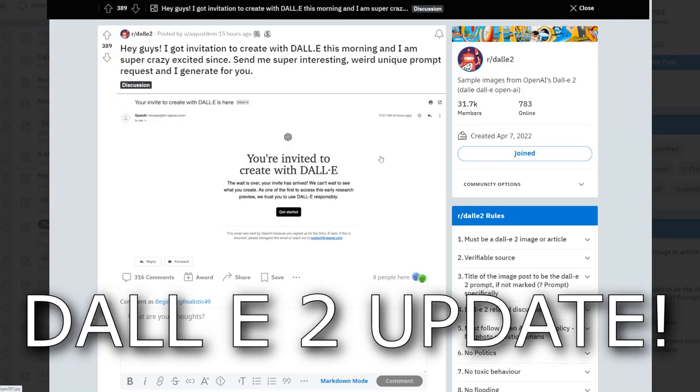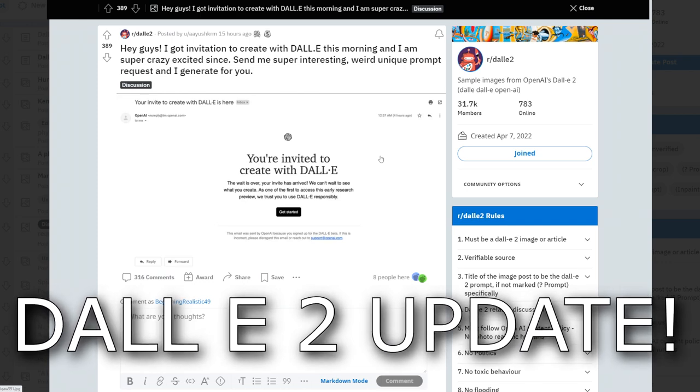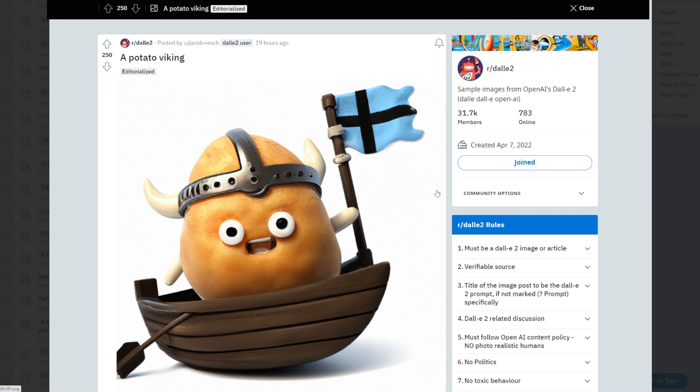I have good news for anyone waiting for DALL-E 2 access. It really seems that lately OpenAI has ramped up DALL-E 2 access. Right now I'm on the DALL-E 2 Reddit and a lot of people have got access lately. Reportedly 10,000 people now have access, and that calculates to around 500 people per business day getting access. Completely random people are also starting to get access, so OpenAI is ramping things up and hopefully some of us will start to get access soon.